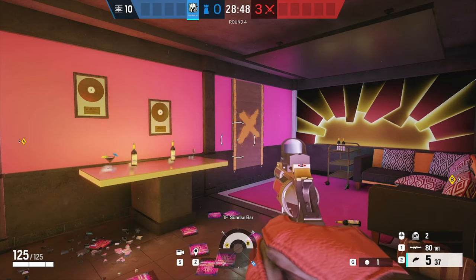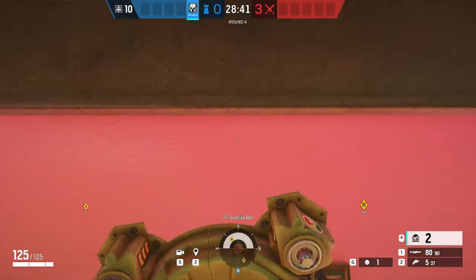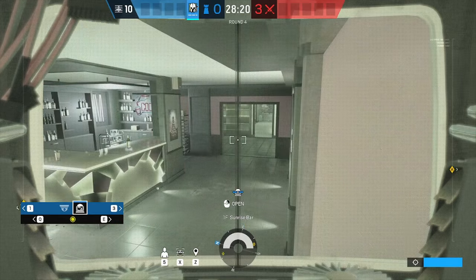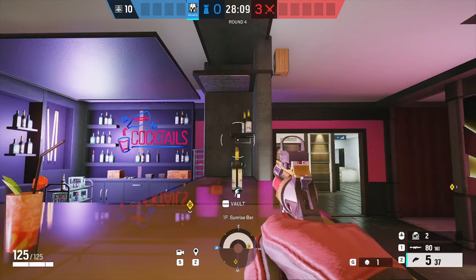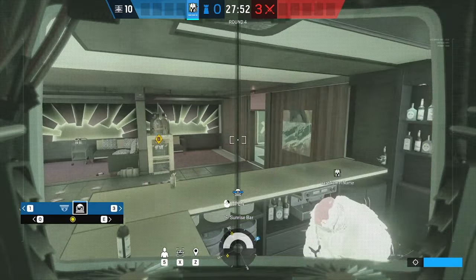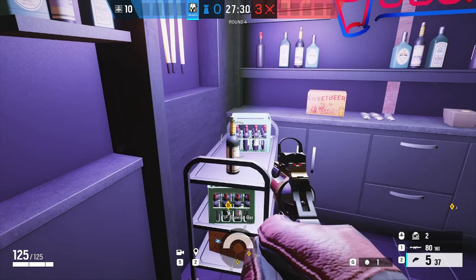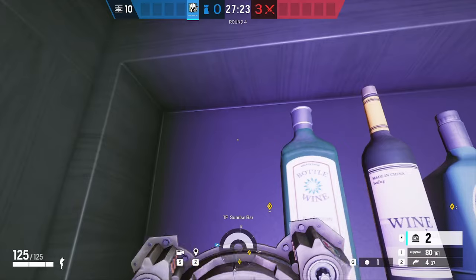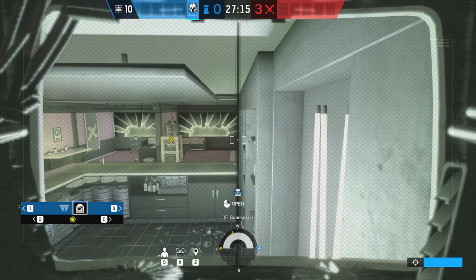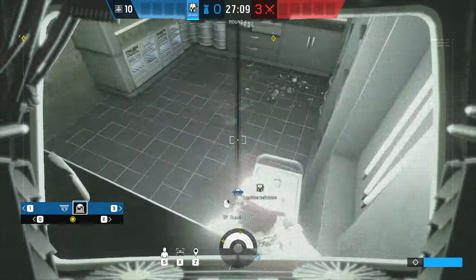For sunrise, I have three different locations — each one shows different information. The first one: on this table, place it above the record here. This camera shows the three main entrances: the window, dirt door, and intro to cool vibes. Second, above the bar — this camera is more hidden and shows the window as well as dirt door itself on the outside. The third one is the one I prefer. First, shoot the bottles off the top of this cart, then vault up and place your camera in the top left corner. This camera will give you a view of the entrance over there by dirt door, the window, as well as this back area here. This camera gives you the most coverage of the entire room.